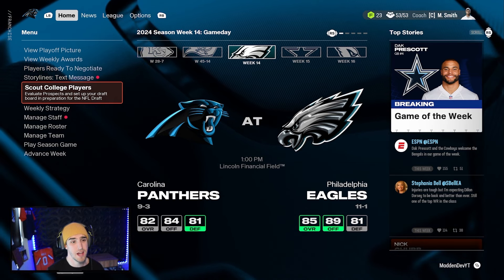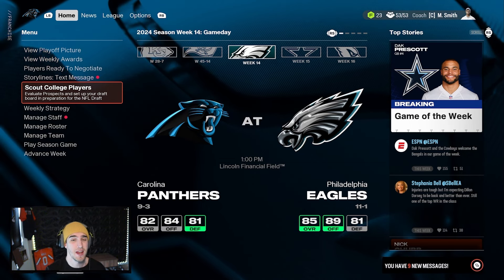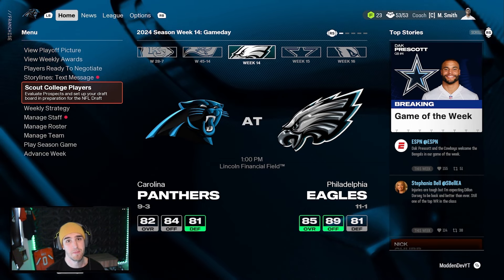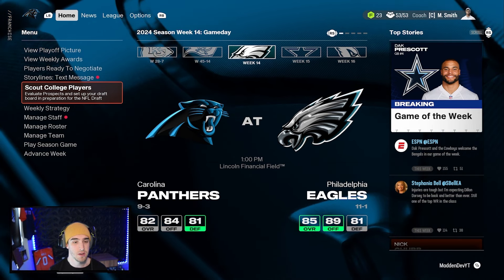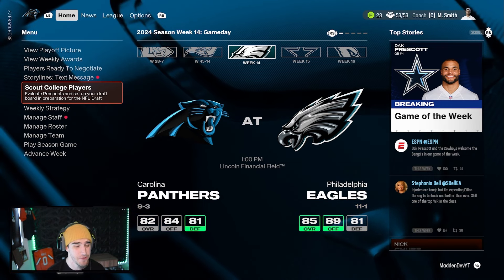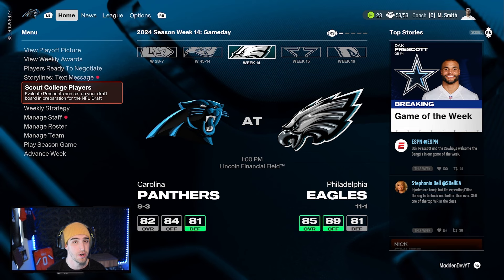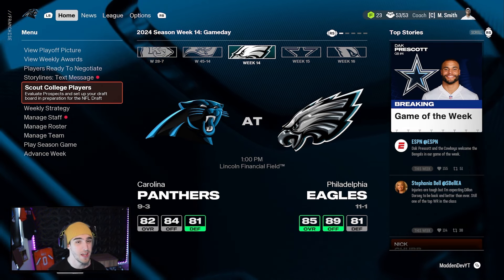We're also increasing the sliders again. If you haven't seen the last two episodes, definitely go check them out in the Carolina Panthers franchise playlist. We beat the Chiefs 28-7 and we beat the Buccaneers 45-14 after increasing the difficulty of the sliders significantly prior to that game.